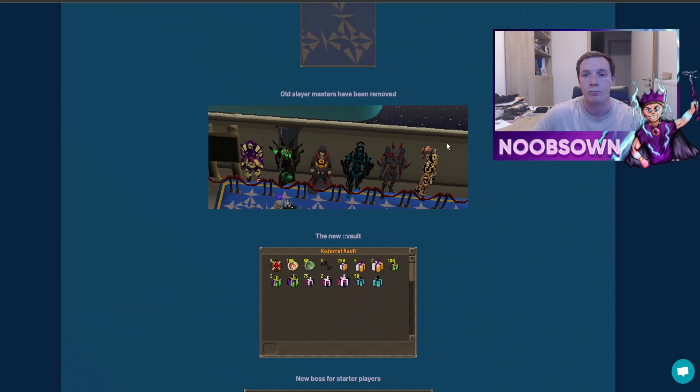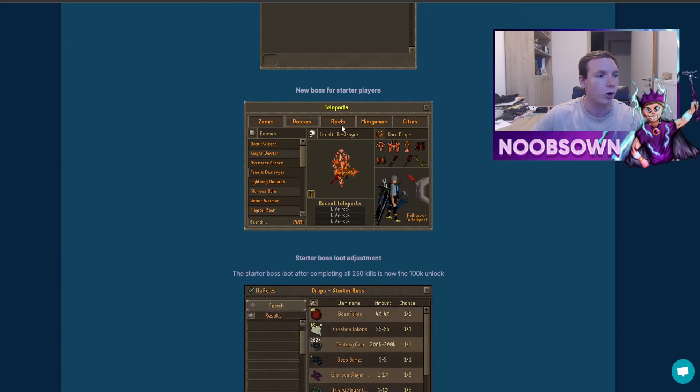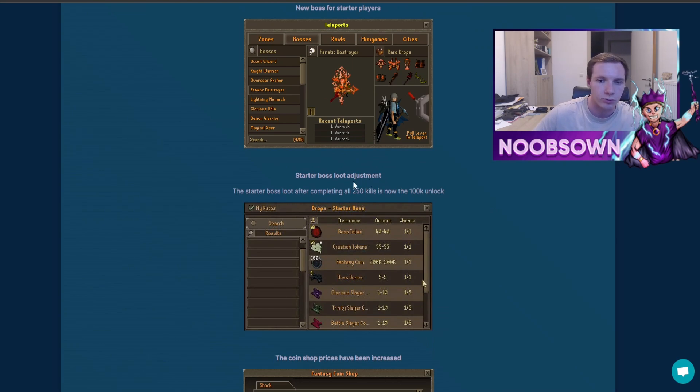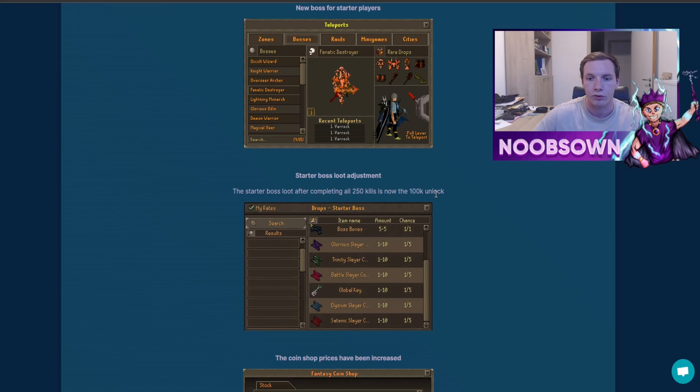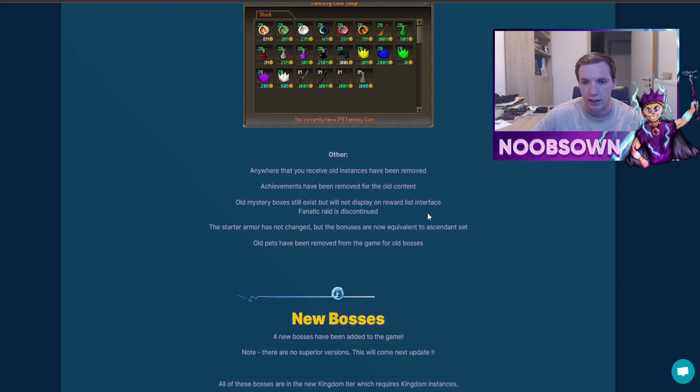With the revamp of the content, old slayer masters have also been removed. They also added a new ::vault command — I'm not sure what that does yet. There is also a new boss for starter players, which is really nice so you don't have to compete with high-tier players. The starter boss got some loot adjustments too — after 250 kills there's now a 100k unlock. Coin shop prices have also been increased slightly.